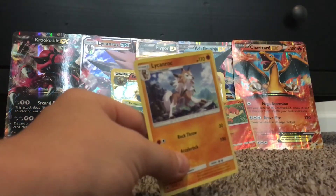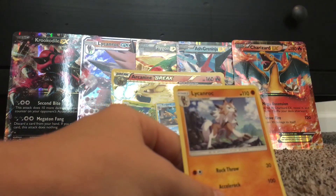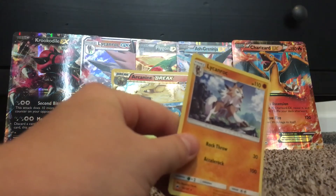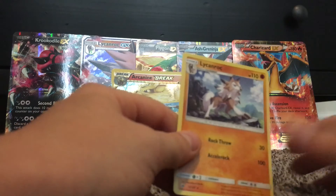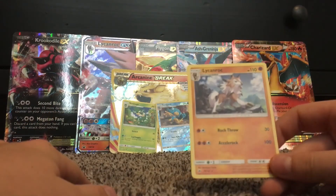As you guys saw in the last video, I actually have the card here. We have the two theme decks — Lycanroc and Alolan Ninetales — so that's actually pretty cool. Not the greatest pack; we did get the monkey but nothing like a GX or a holo. Thanks for watching guys, make sure to subscribe, like and comment. Bye!